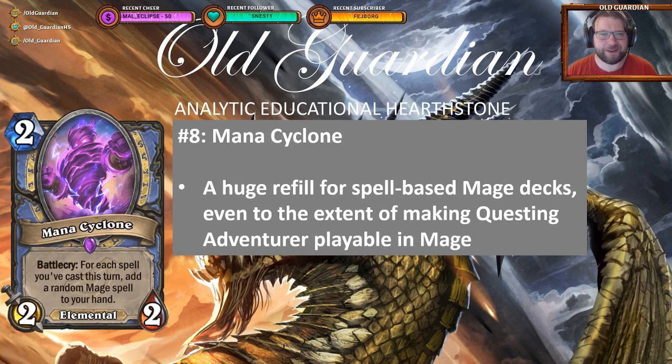At number 8 we have Mana Cyclone. A 2-mana 2-2 elemental. Battlecry: for each spell you've cast this turn, add a random mage spell to your hand. This has been a bit of a late bloomer. Decks that are using Mana Cyclone are just now appearing after one month of the expansion already being out.